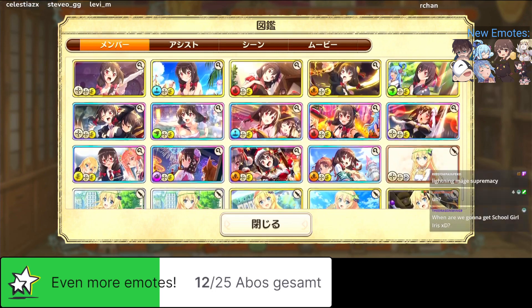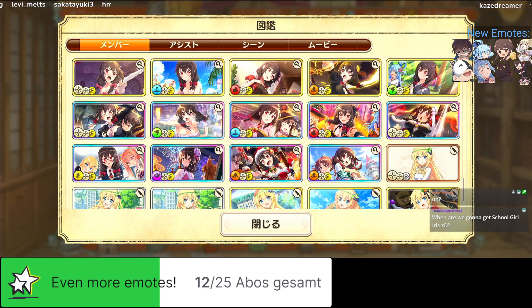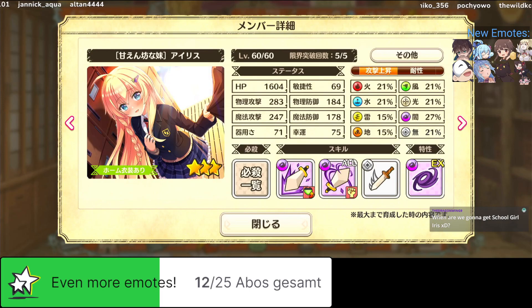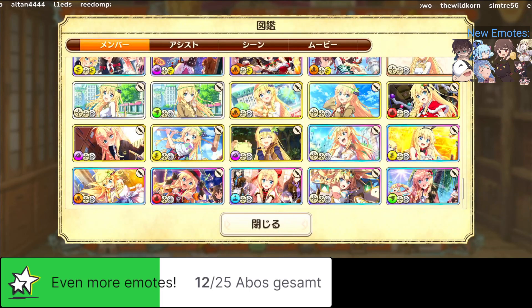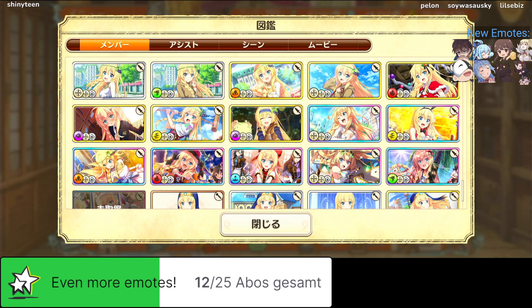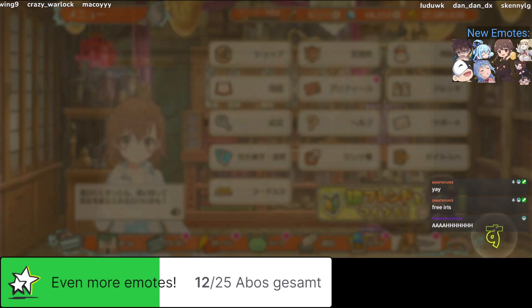For Union, the big ones are: school Union, yukata Union - really strong, dark Union, fest Union for second anniversary. Before that we got Christmas Union, and now we got a collab Union, so we literally just got two earth units back to back. For Iris - there's schoolgirl Iris, little sister Iris, and new year Iris as a welfare three-star. The three Iris units you see are all welfare Irises so you just get them for free.